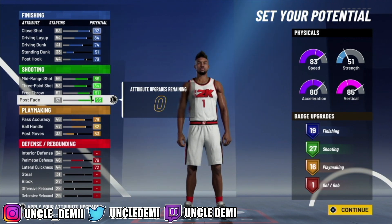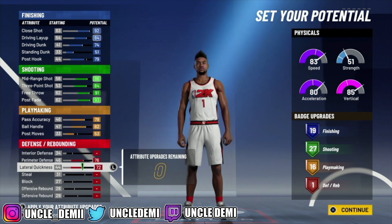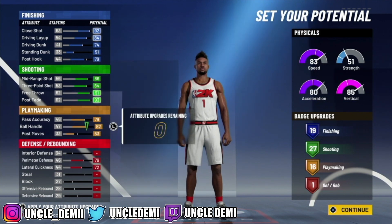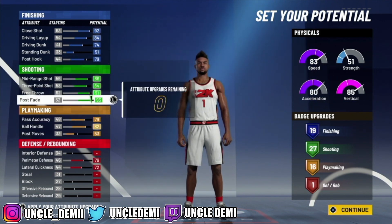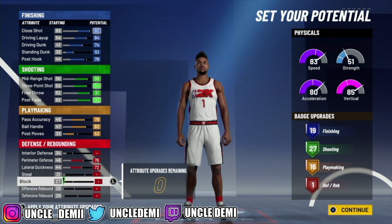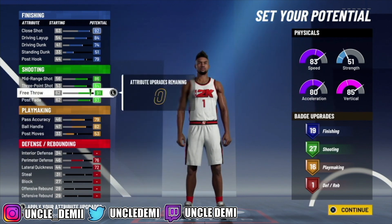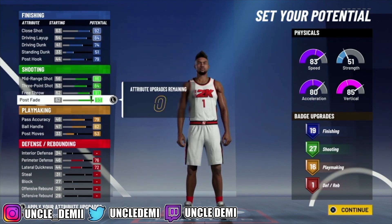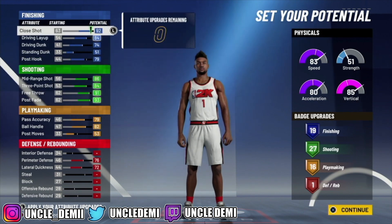So we're looking at 19, 27, 16, and 1. Now again, my nephews and nieces, if you run park or run at randoms, you've got to have a couple of defensive badges. You can take away your post fade, standing dunk, and post hook, then max out your steal, defensive rebound, and a little bit of your block. That should give you six or seven defensive badges. But I like my builds to be purpose-built — if it's meant to score, it scores. I sit corner on defense when I'm on my guard; I don't play on-ball with my guard.